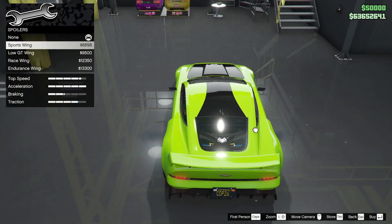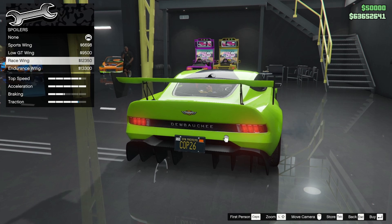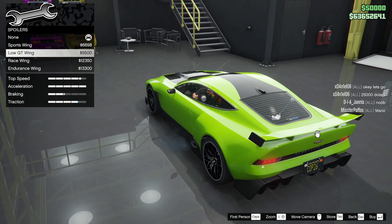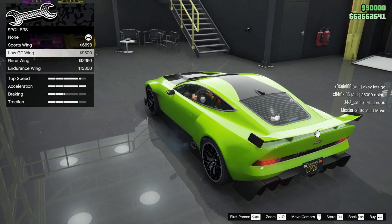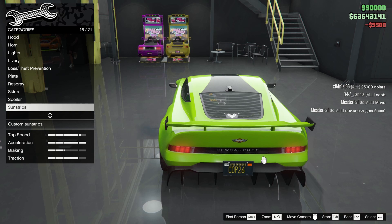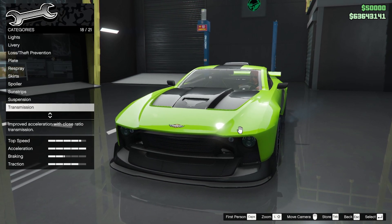For the spoiler, I think it looks great without one, but it will offer extra traction. I had a quick drive and it does have a little bit of slip, so a spoiler would help. I want something small — a sports wing maybe. Sun strips would ruin the look of the already nice windows, so no on those.